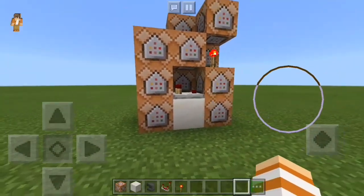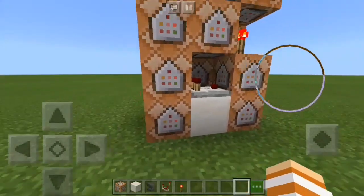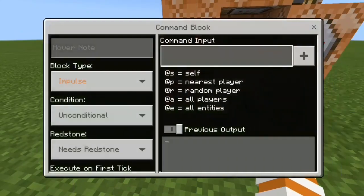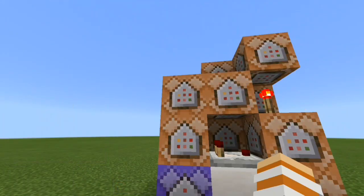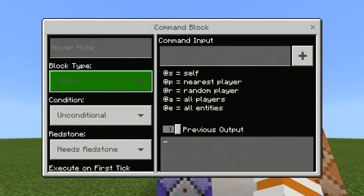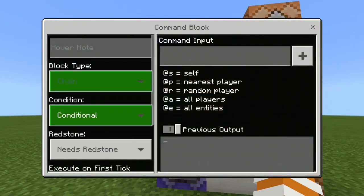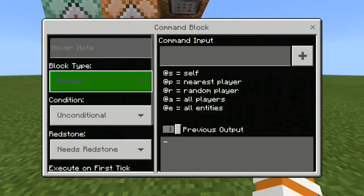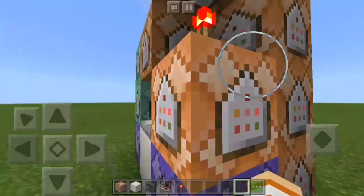When you have it all ready, now you have to change the command block type and the redstone settings. Let's change this one first: Repeat and Always Active. For this one: Chain, leave the condition as Unconditional, and Always Active. For this one: Chain, Conditional, and Always Active. And for this one: Repeat and Always Active. Just leave these three command blocks as they are — Impulse and Needs Redstone.